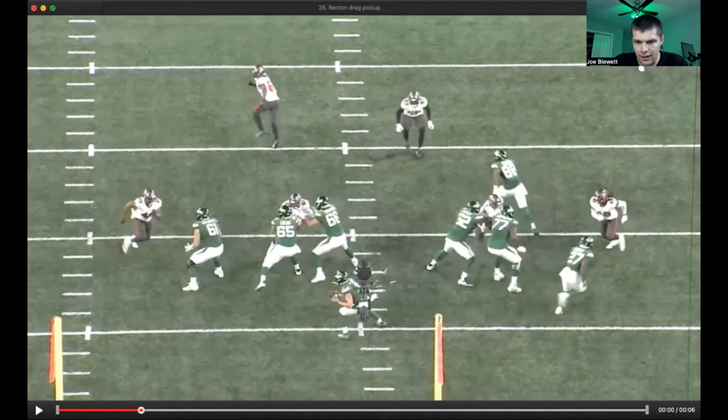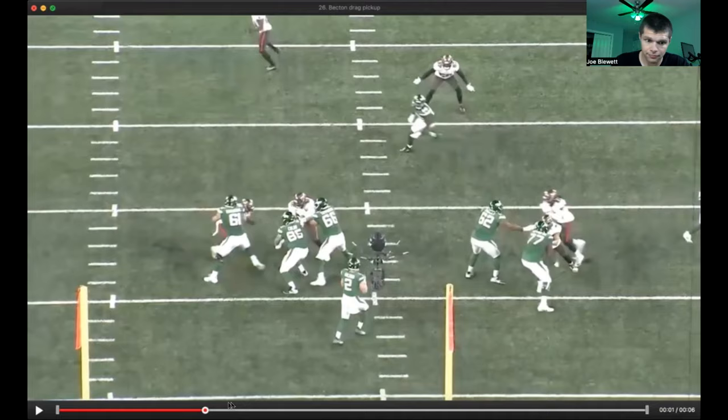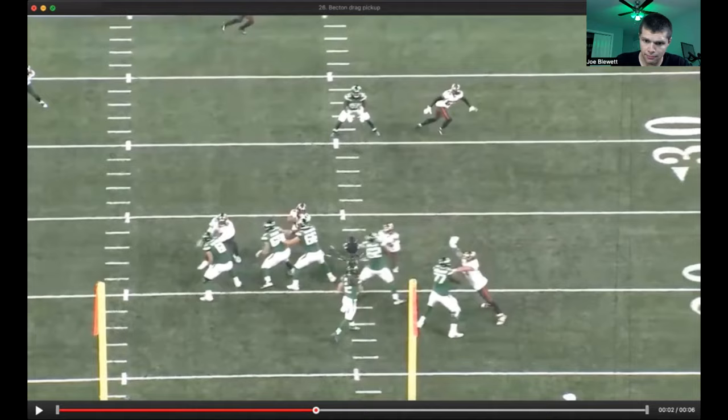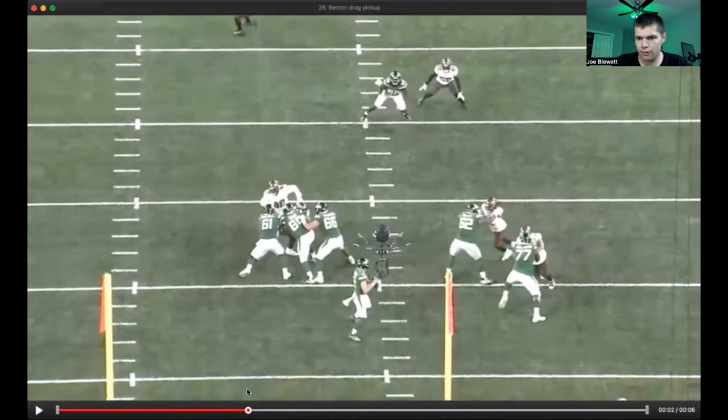Drag hand lands onto the chest. Feels that, and in conjunction with that, this guy is starting to loop. Going to overtake this block. Gets into his anchor, hops into his anchor to match. Still, really good job. You want to see him maybe take on that block a step sooner, but still really, really good play. Drag hand gets on there, gets underneath, resets the feet, gets into the anchor, completely locked down. It's a great pocket for Zach.